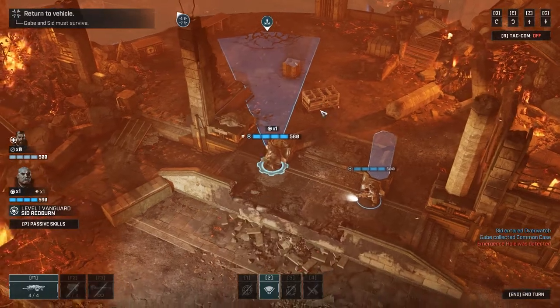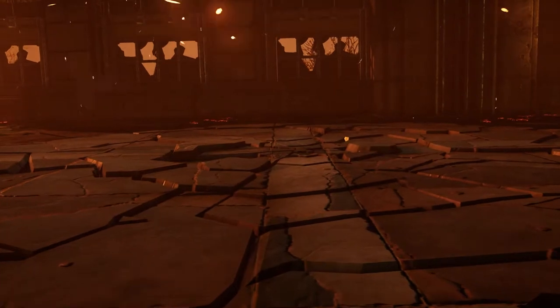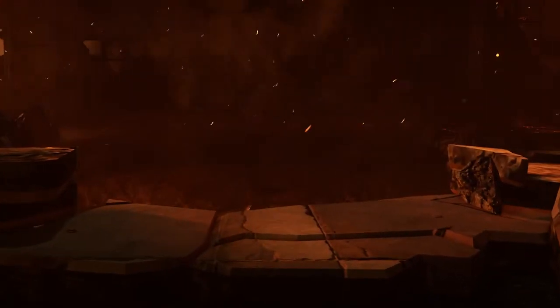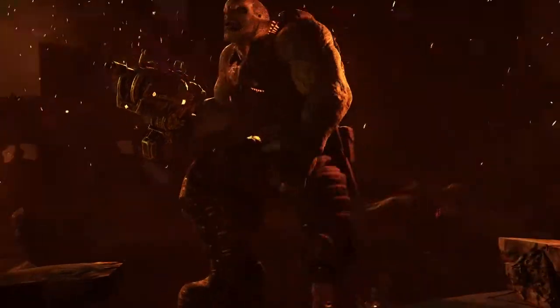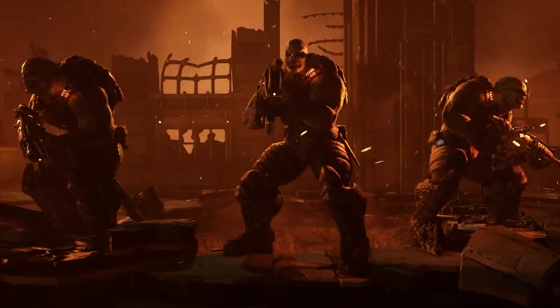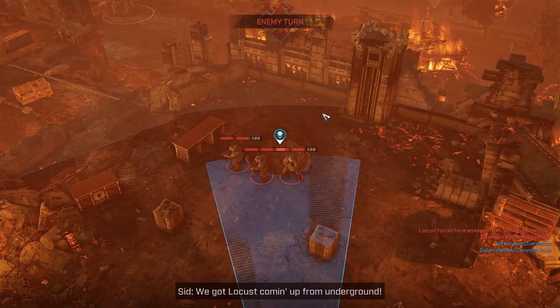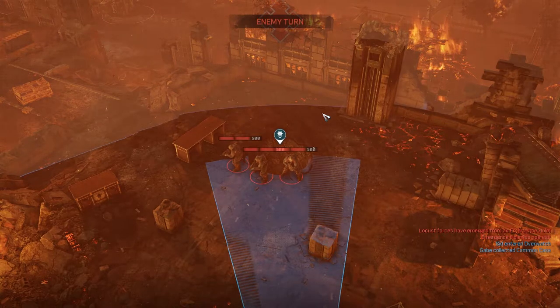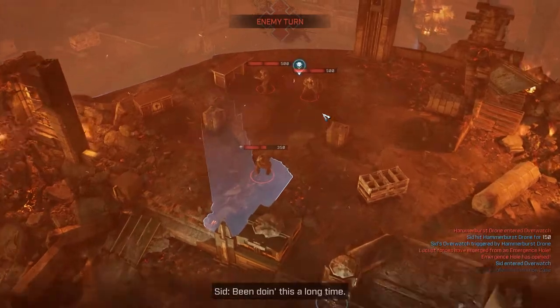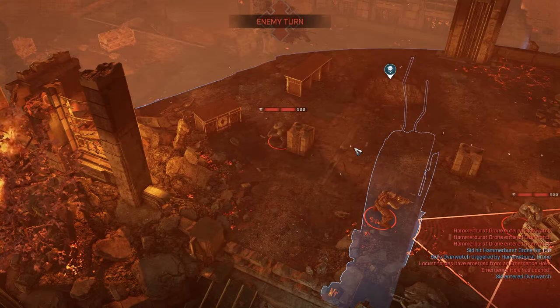I'll do an overwatch just in case - I have a feeling that spawn point is going to explode next turn. The emergence hole actually operates the same way as it did in the other Gears games. If you throw a frag grenade in there it'll immediately close the hole - though I'm slightly worried it doesn't stop spawning enemies until you do.